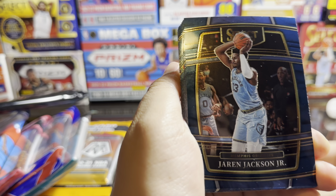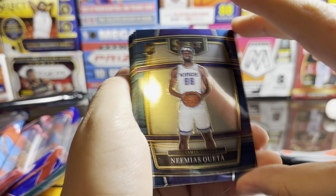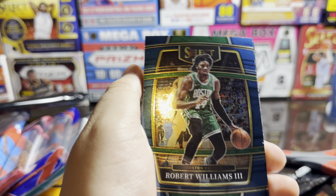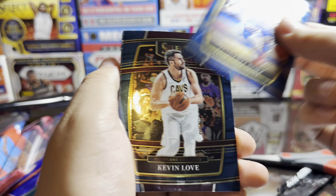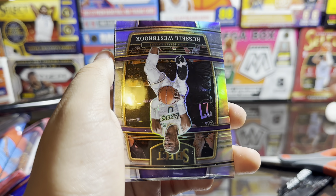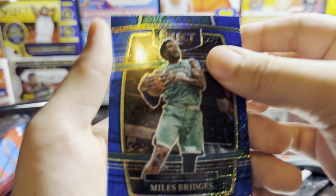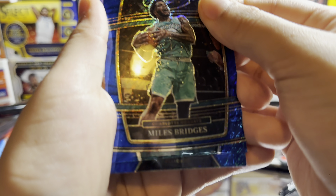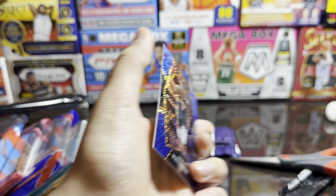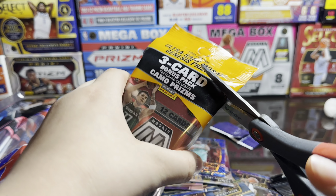Brandon Ingram, Jaren Jackson Jr., Franz Wagner - we got Franz, we'll take it. Naji Marshall, Anthony Simons, Ziaire Williams, Robert Williams, Luguentz Dort, Kevin Love, Seth Curry, Davion Mitchell, Russell Westbrook, Miles Bridges. Oh that's sick - Premier Level. That's not too bad. Now we're gonna open up the cello pack.